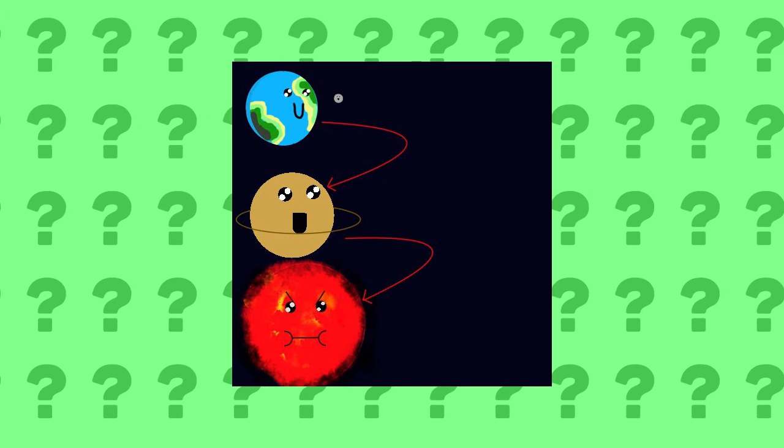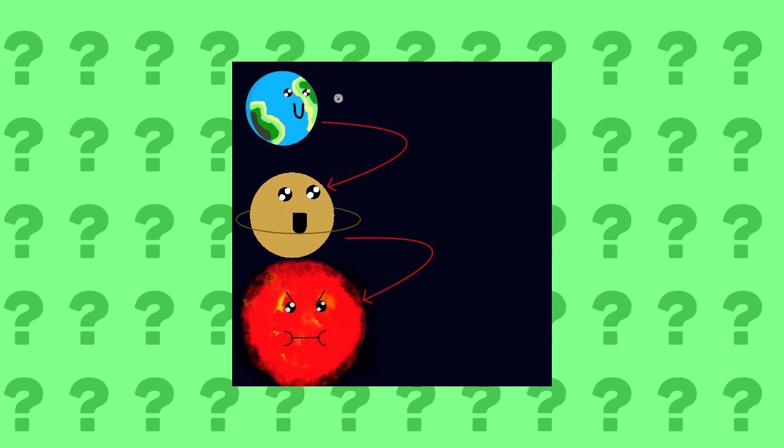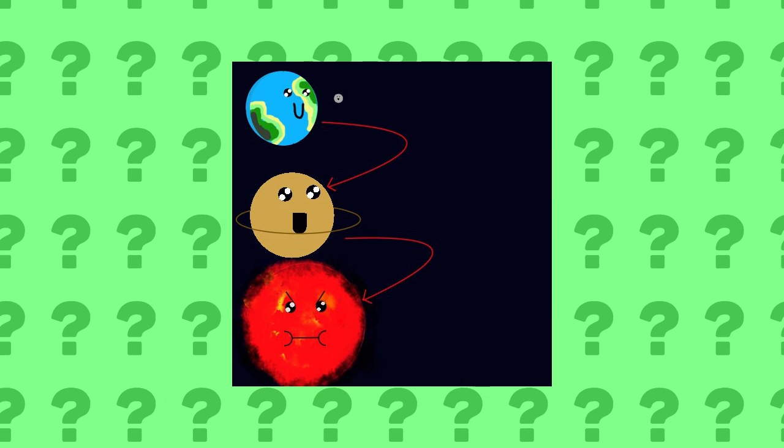Twitter user Scottie5403 brought us a complete evolutionary line: an Earth Pokemon, a Saturn Pokemon, and a Sun Pokemon. I think these look really funny and adorable and I'd love to see them in the next game.